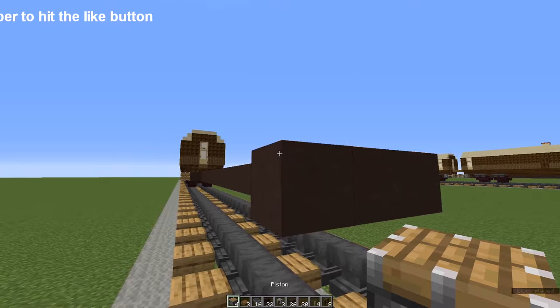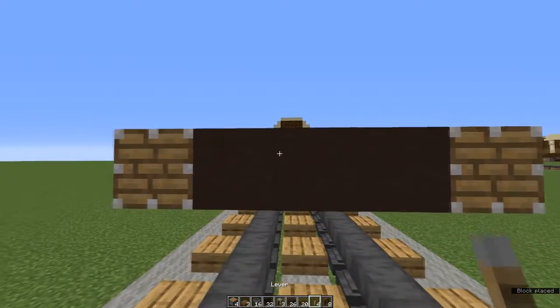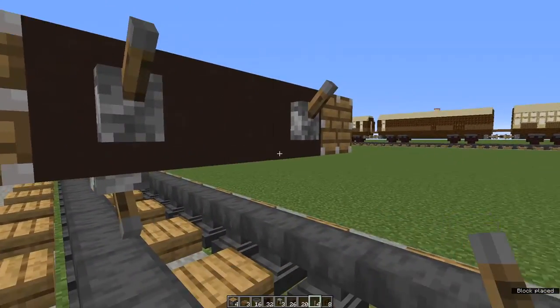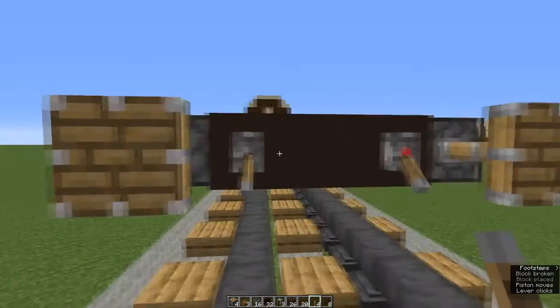Now for the buffers — I got these from Crafty Fox, there's a link in my description to his channel. Pistons, one either side at the end of the bar, and then you need levers. You can either place them like this or underneath — both work. Just make sure that whatever you decide on, you do it the same way.